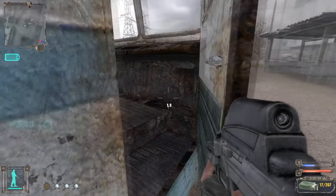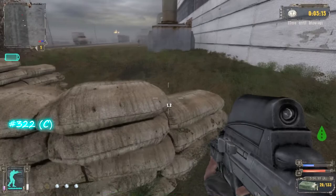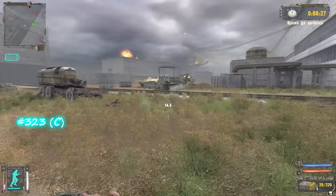Let's find the normal ammo. You can see this shelter beyond the gates — here is a military armored suit, one of the most expensive armors in the game. The same is in a truck near the transition.